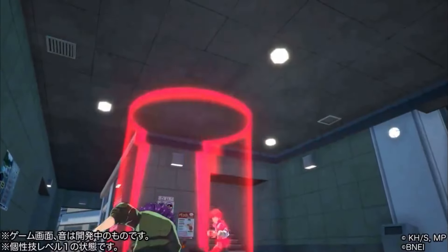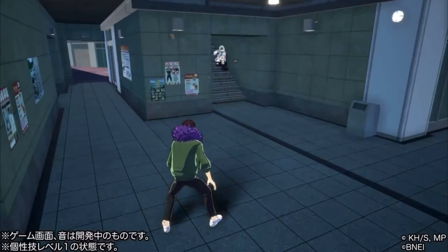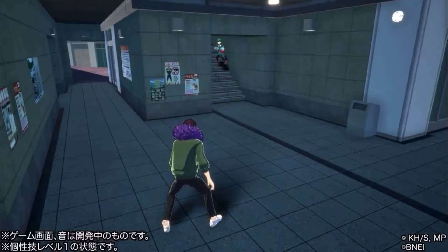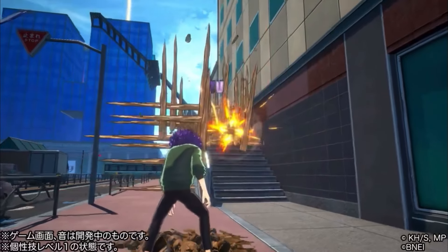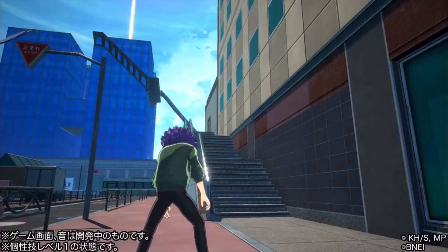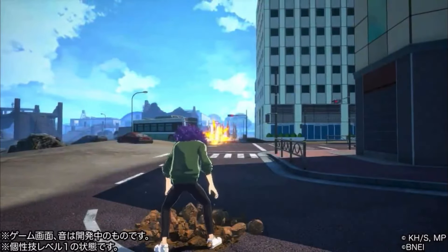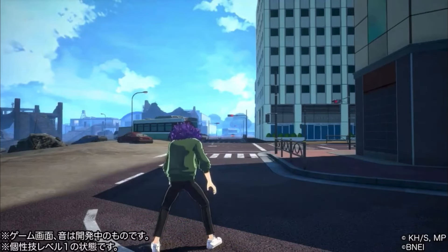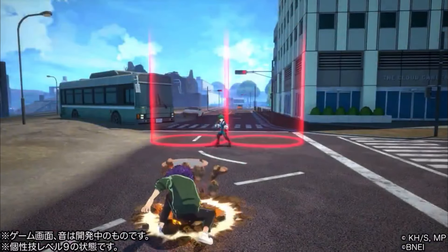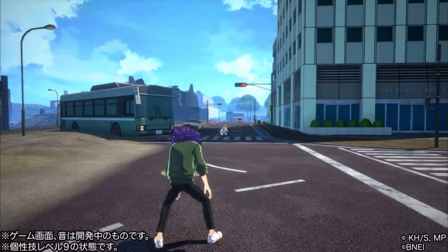Now we've got the gamma skill, which you could compare to Endeavor's skill where he throws a pillar and it explodes — those two are very similar. The difference is you have two directions it can come out from, either top or bottom. At a charge level the distance is crazy — that's better than any projectile we've seen in the game. It looks like he can shoot up to four, which I'm assuming is the max at quirk level nine.